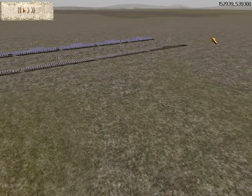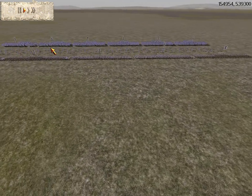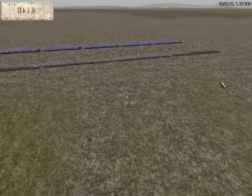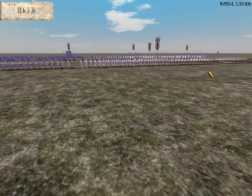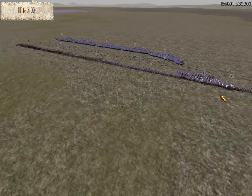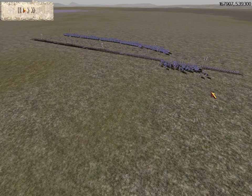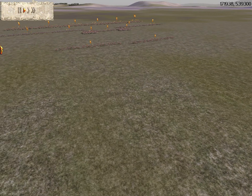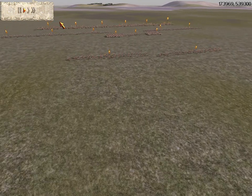His army consists of five Silver Shield Pikemen that are Gold Silver upgraded. He has six Cataphracts that are Silver Silver, and two Archers — one with no upgrades, and one with one Bronze upgrade.